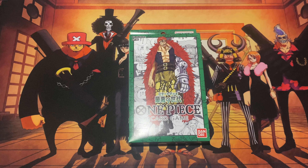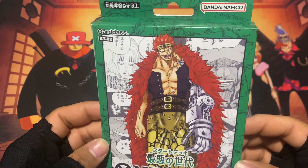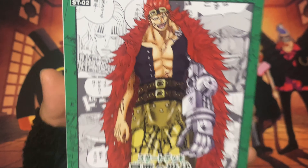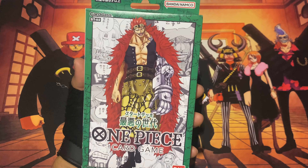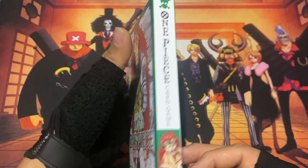Welcome back to another One Piece card game unboxing video. Today I will be unboxing the second starter deck for the One Piece card game — the Worst Generation version, which has Kid on the front of the box. This is the green one, the green box.